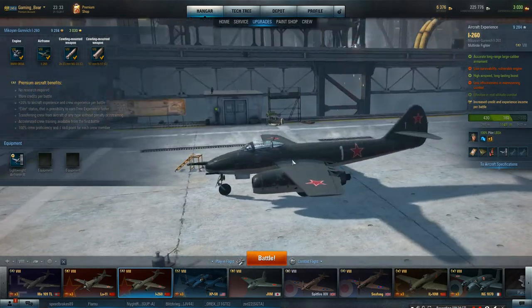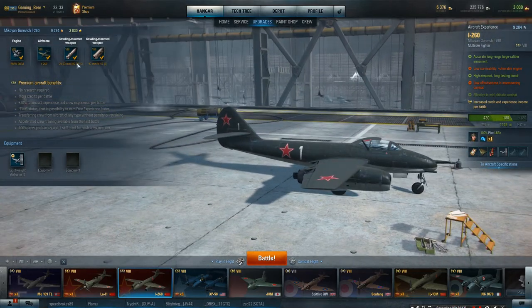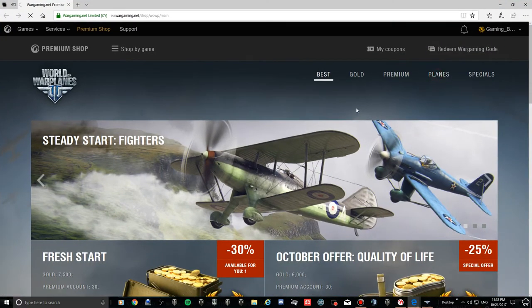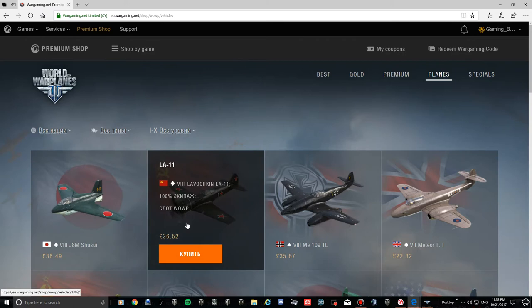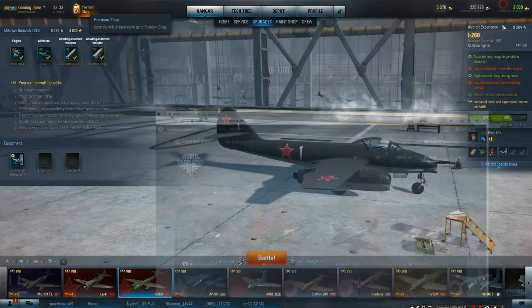So the I-260 - is it worth about 38 pounds? Let's have a look at the premium shop and see what else you get for this sort of money. For the same sort of money, how good are the other planes? The J8M is pants. The LA-11 - very, very good. The ME-109 - very good. But this is very good fun. Let's close that down.